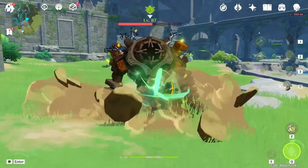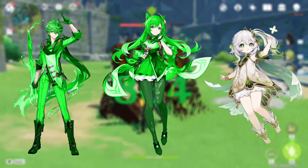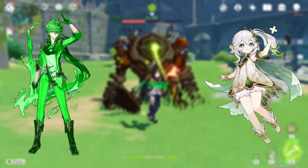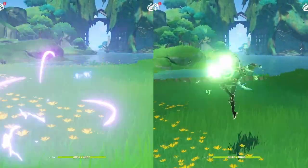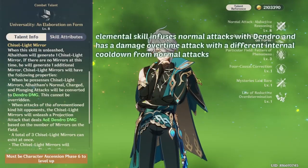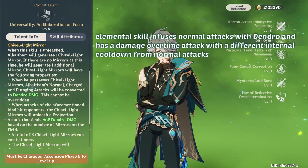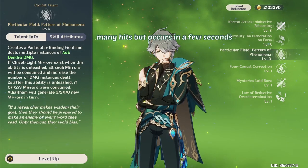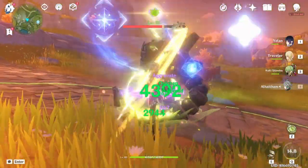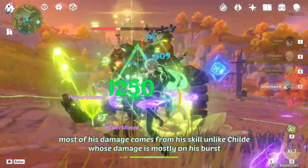Some already describe him as Dendro Child, Dendro Keqing, and even Sidegrade Nahida. But honestly, he's a mix of all of them — except for Dendro Keqing though. Like, literally the only thing similar between them is their animations. He's a Dendro Child in the sense that he has a lot of sources of Dendro and has a non-damage-over-time Burst.